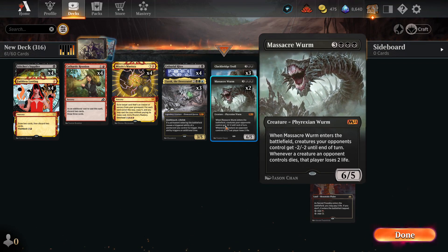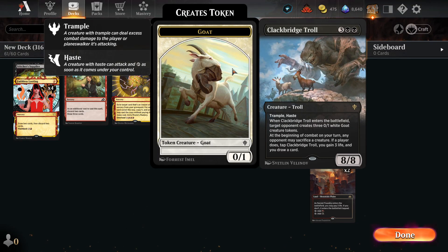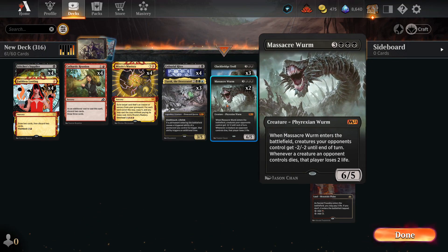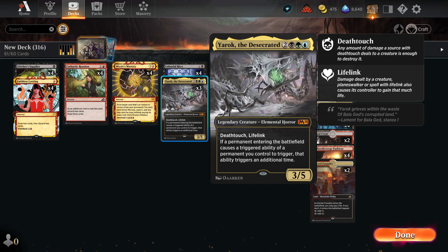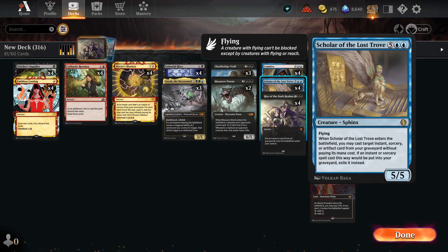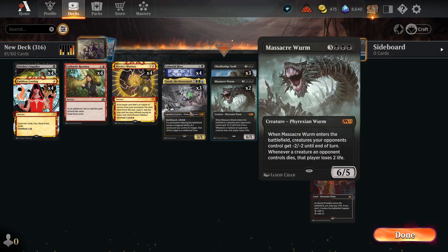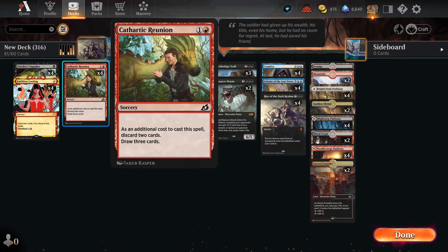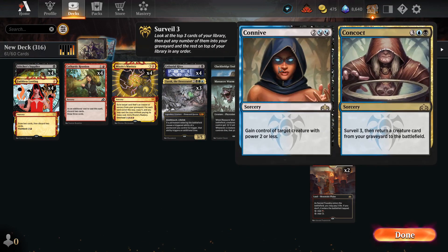We're going to be reanimating Massacre Worms with our good friends the Clackbridge Trolls. These things summon goats, and the Massacre Worms eat the goats. It's also a Yarok, so triggers happen multiple times — Clackbridge Trolls multiple triggers, Massacre Worms multiple triggers, Scholar of the Lost Trove multiple triggers. The combo uses Faithless Looting, Cathartic Reunion, and Stitcher's Supplier to put things in the graveyard.